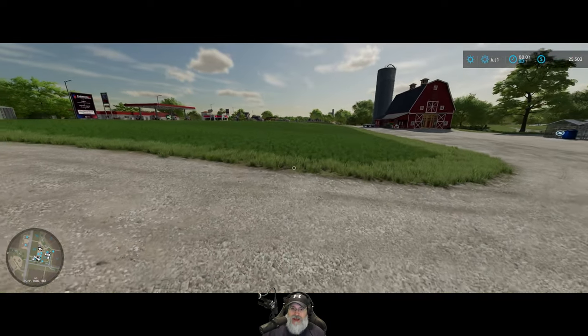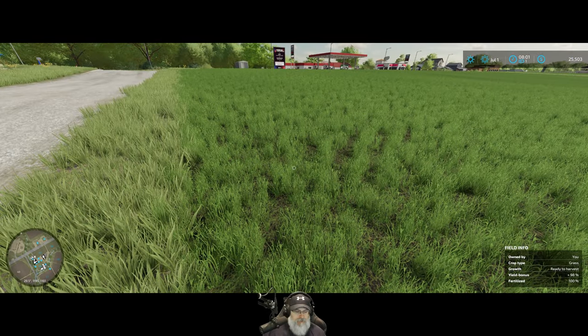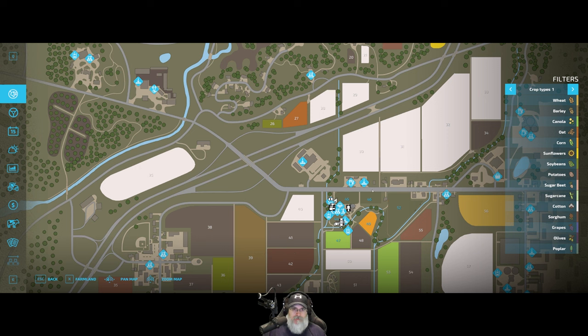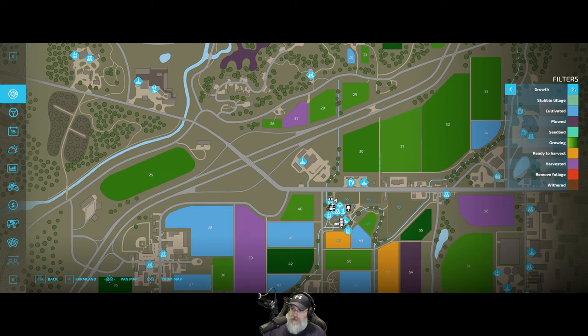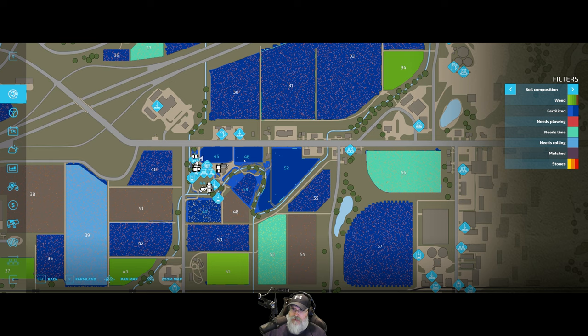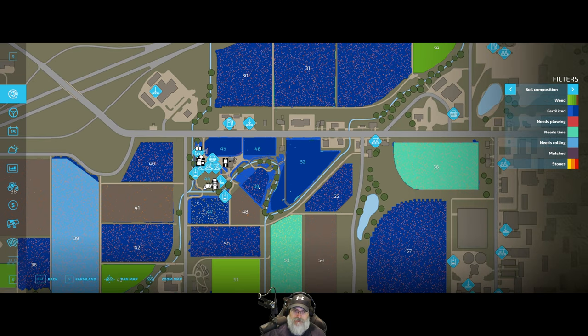Welcome back to July everybody — our hay is ready to harvest again, fantastic! We must not have to re-plow hay fields. We have plowing turned on where we have to periodically re-plow the field, but I'm assuming that's just for arable crops. Looking at the map under 'needs plowing' — that doesn't apply to any of our fields, which is another significant benefit of having hay fields.